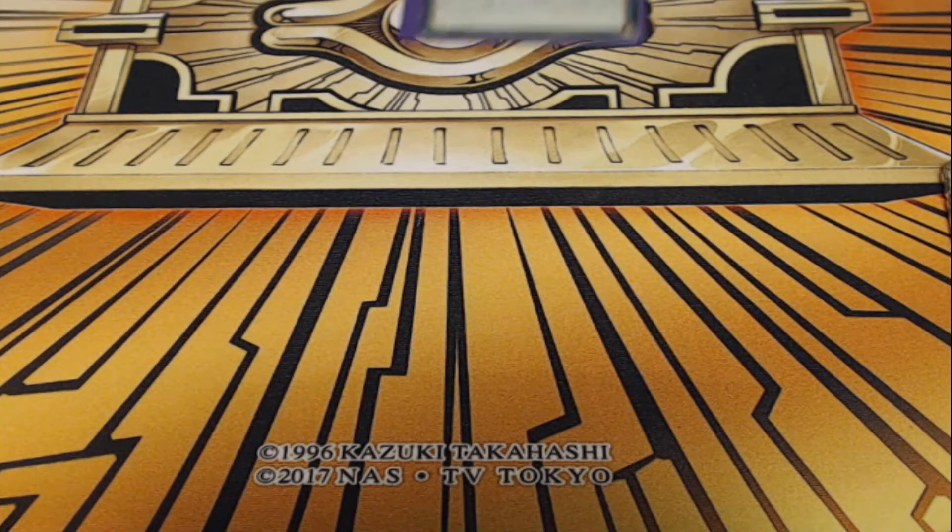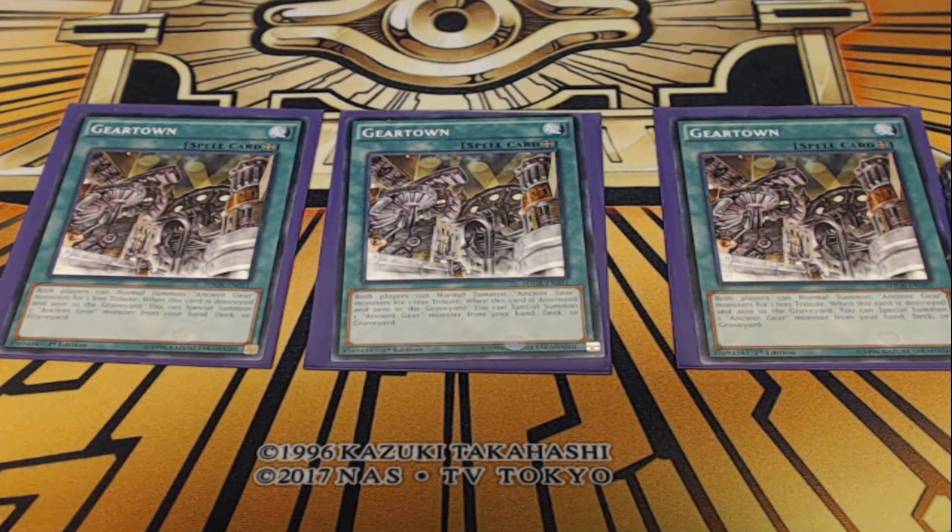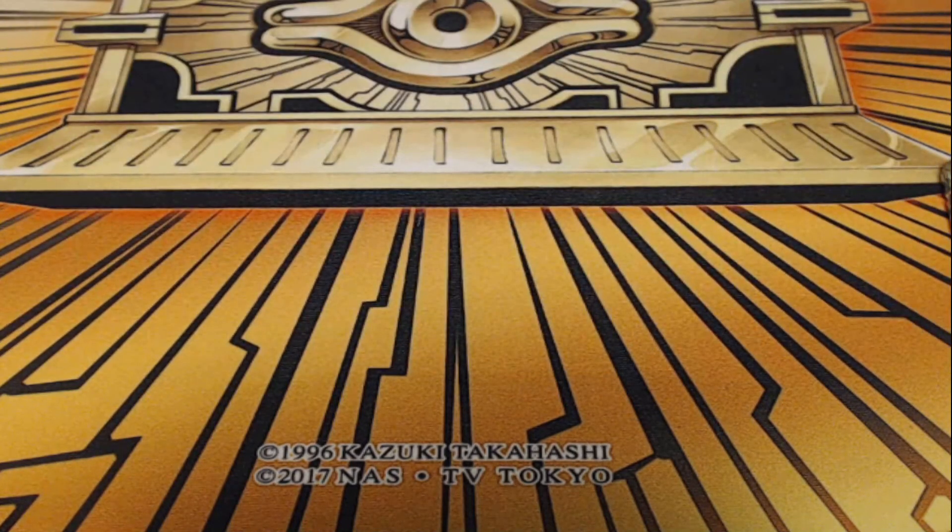Next, for spells, I am playing three copies of Gear Town. This is the Ancient Gear field spell. Both players can normal summon Ancient Gear monsters with one less tribute, meaning Reactor Dragon only needs one tribute instead of two. More importantly, if this card on the field is sent to the graveyard, you can Special Summon an Ancient Gear monster from your hand, deck, or graveyard. That means we can pull Ancient Gear Reactor Dragon right out of the deck, or pull out a Wyvern to search another card. Card we want to see, so we are playing three of it.